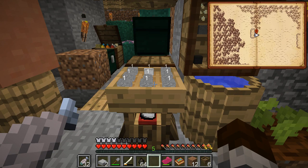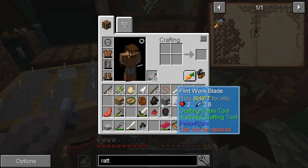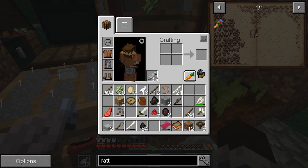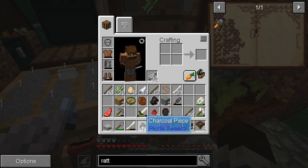I found out that you can't make charcoal dust out of the normal grindstone - it has to be the millstone. So I made charcoal, which can turn into charcoal pieces.